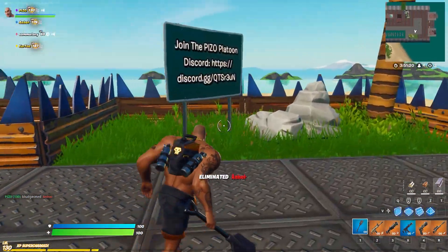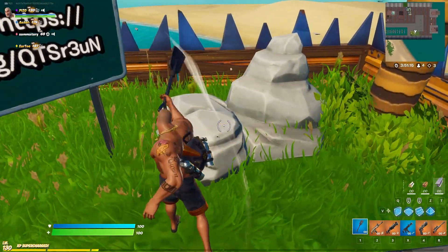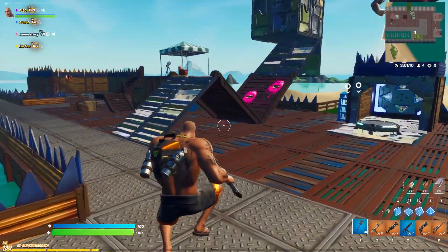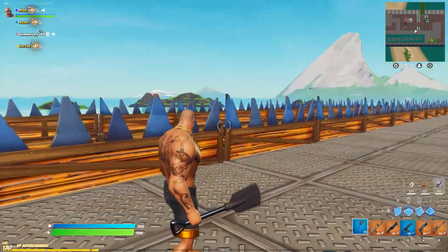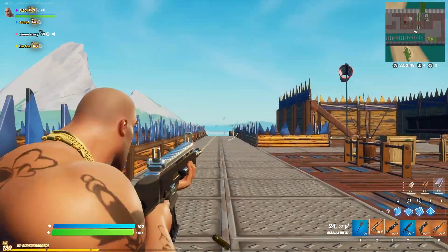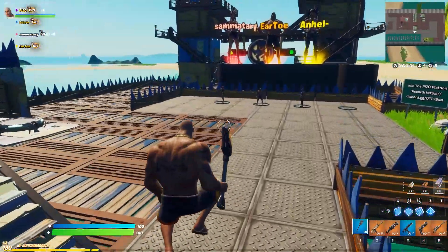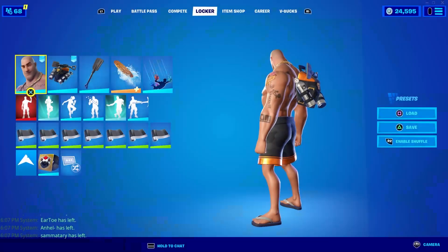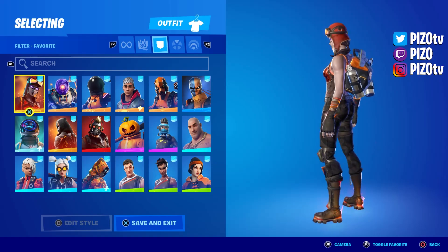We're obviously going to play with some orange combos, some camo combos — it might look pretty good if we can get a dark gray camo. Moving on to the combos: no back bling is actually really cool because you can see his full tats, nothing covering them. It reminds me of something I would have done in Grand Theft Auto when you put tattoos on your character.